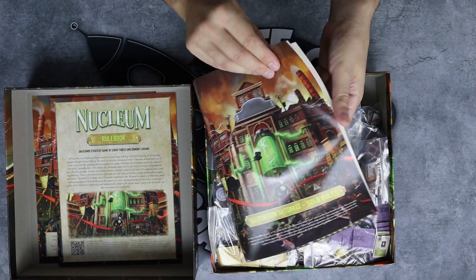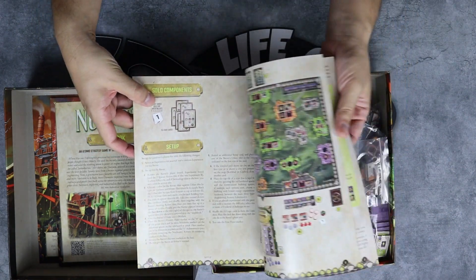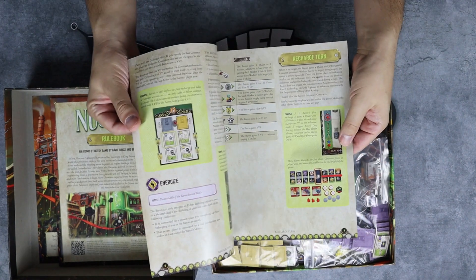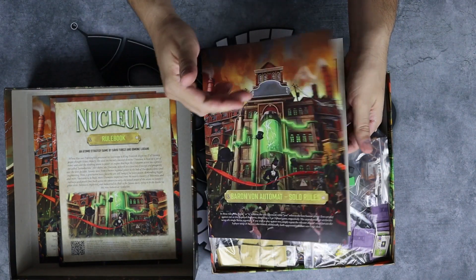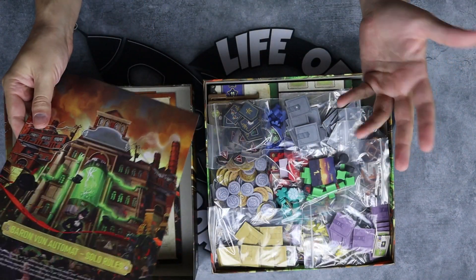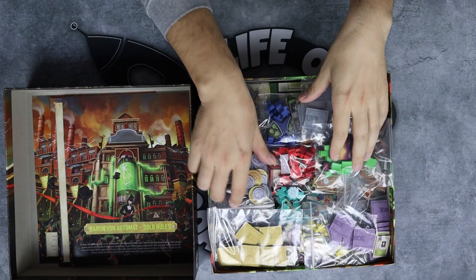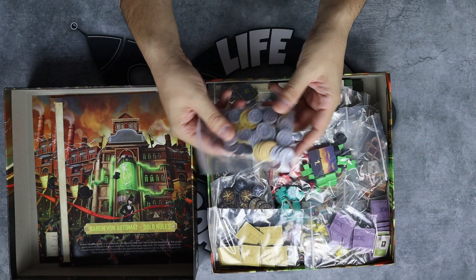You get an entire small rulebook just for solo play, and to be honest I'm a little afraid that I need to learn an entire new small rulebook just to play solo, so I kind of don't want to do it. From the regular stuff, you get a lot of coins in different denominations.